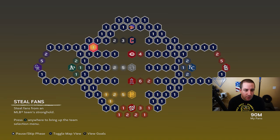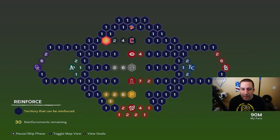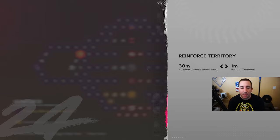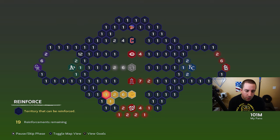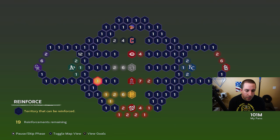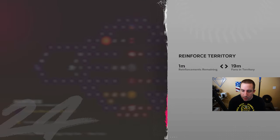Now we're on to the steel fans phase again, and this is where we'll start playing games. There are 10 games on this map to play. When you're facing a stronghold, you'll start playing them. I'm going to show some beginner tips using the A's as an example. I'll reinforce and put about 12 fans there and show you something before walking through the rest of the map.